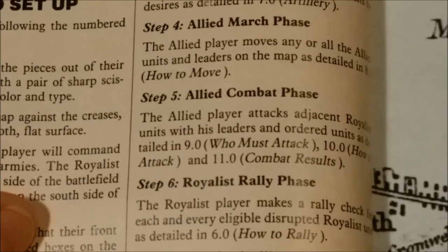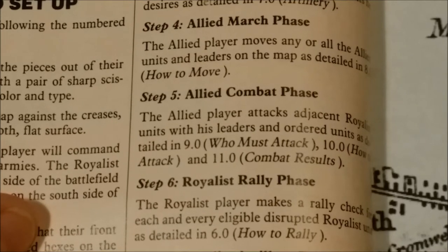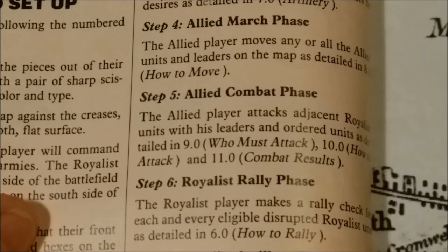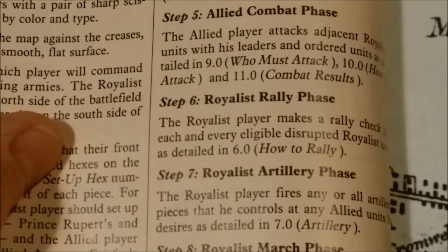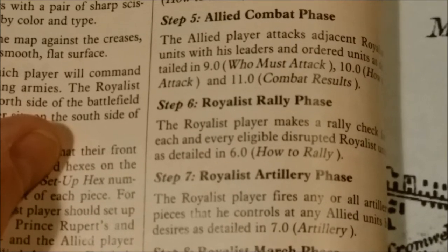Then we have Step 4, the Allied March Phase — the Allied player moves any or all of his Allied units and leaders on the map. Then we have the Allied Combat Phase, Step 5 — the Allied player attacks adjacent Royalist units with his leaders and ordered units, as detailed in 9.0 Who Must Attack, 10.0 How to Attack, and 11.0 Combat Results. Then we have Step 6, the Royalist Rally Phase — the Royalist player makes a rally check for each and every eligible Disrupted Royalist unit, as detailed in 6.0.